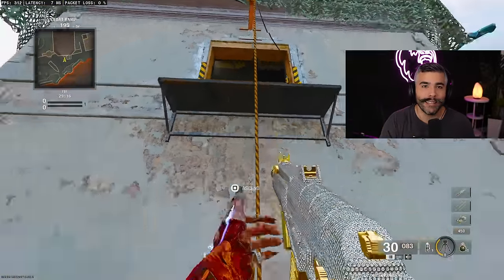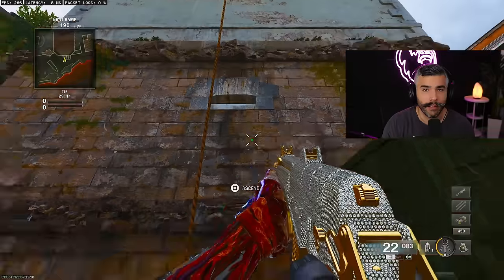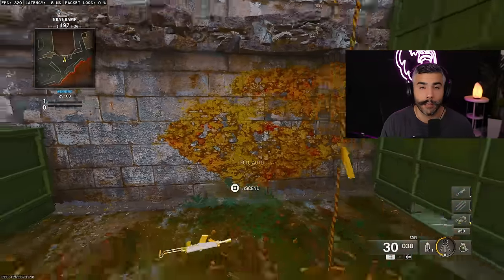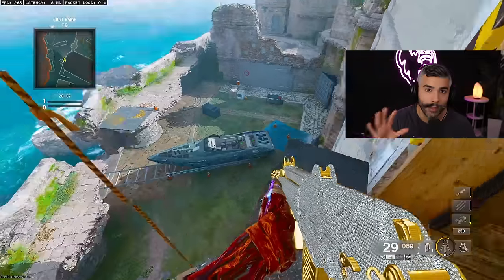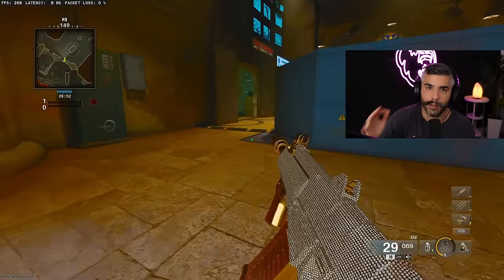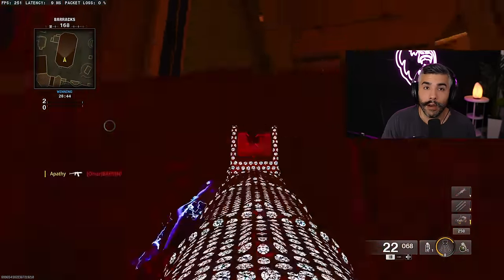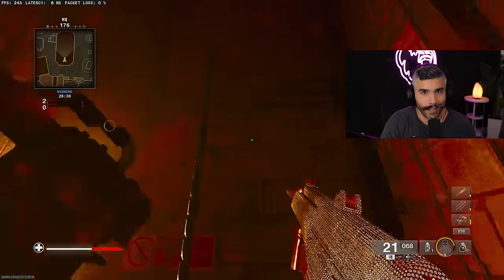Tip number one. In Call of Duty Black Ops 6, you can actually jump off the zip lines, just like you can in Warzone. This is useful, especially if you're anticipating an opponent holding the top of the zip — you can jump off and kill them. You can also jump off immediately if you think there's a guy up top so you don't fully zip and die. Quick tip: if you're about 80% or higher up the zip, you won't be able to jump off — the animation is too quick and you'll be committed. But once you get the timing down, you can use this to gain information, get a quick kill, and stay alive.